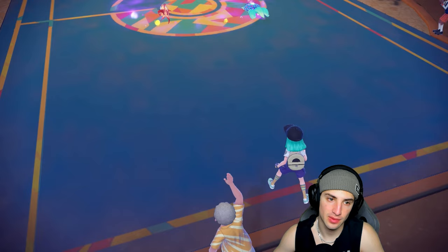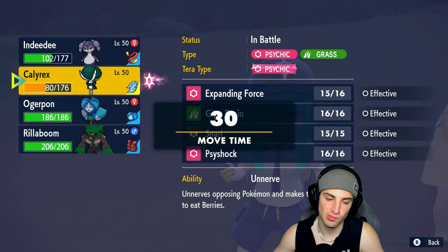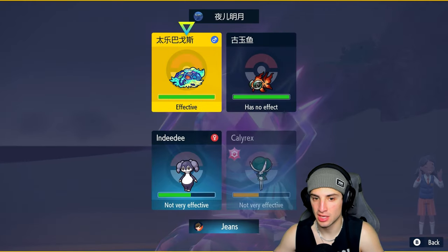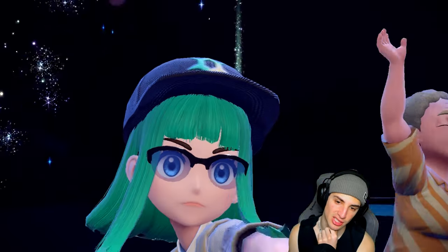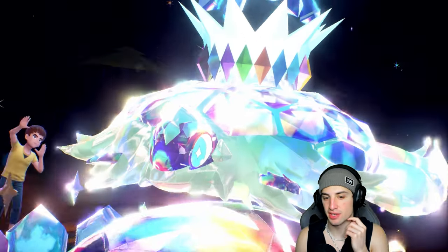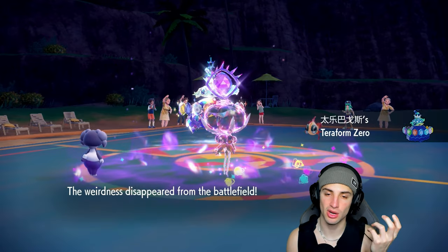I actually want to Trick this Chi-Yu — popping Trick could be very beneficial. I'll go for Expanding Force into Terapagos as well. They might Terastallize to get rid of the terrain, which is kind of smart. I have to pop Trick because I feel like Chi-Yu is going to outspeed my Ogrepon, and if I can outspeed it in Trick Room that can be very beneficial since we don't have Tailwind.